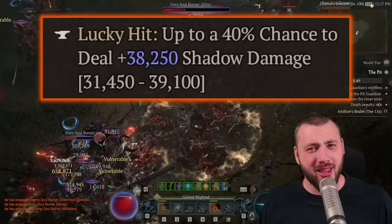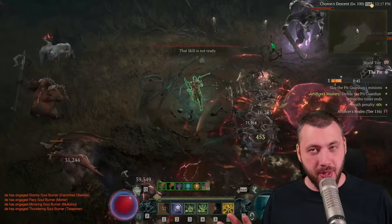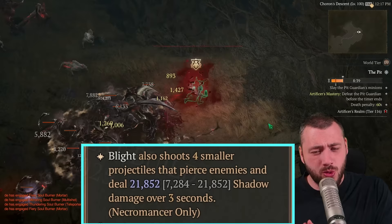I get it up to 40,000 right now. The second thing would be the Ebon Piercer Amulet — that's the brand new necklace for the Shadow Necro. It allows you to shoot out more than one blight.